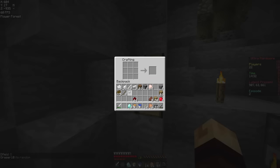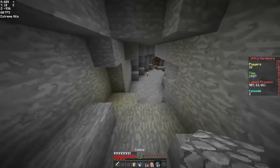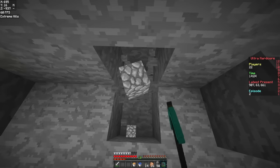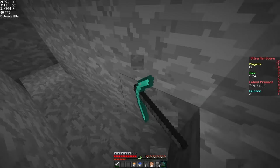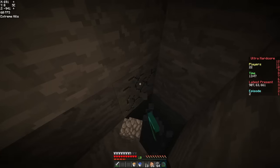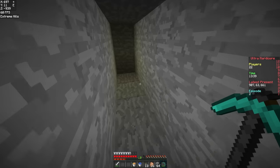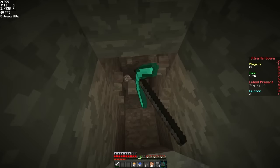Alright, we need a pickaxe. Let's get that. Then we're going to need to go down to the lava, which sounds like it's through this wall. I think it's this way. No, it sounds like it's over here now. Is it deeper? No, I don't hear it anymore. The sound is just gone. It was right here for two seconds and now it's gone.